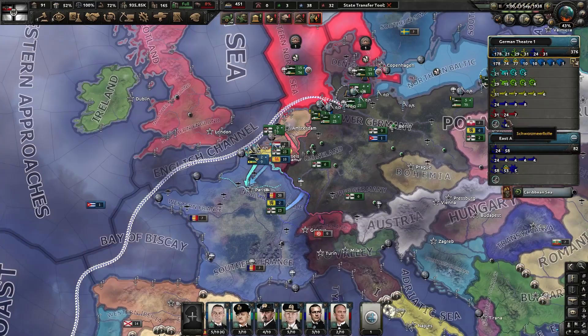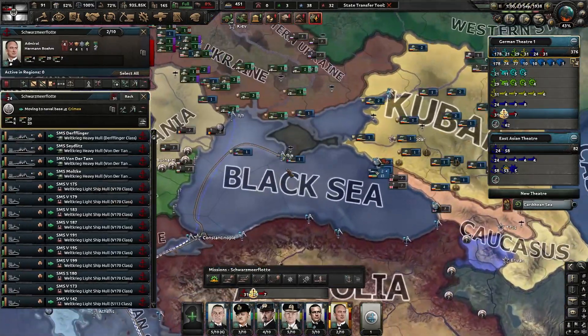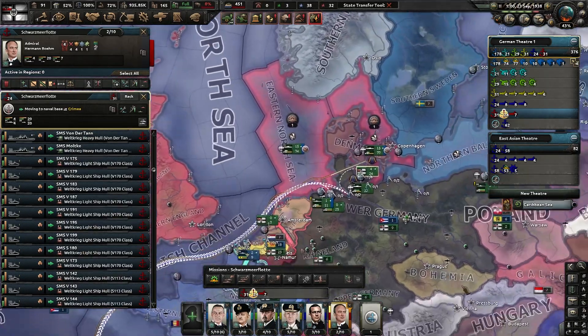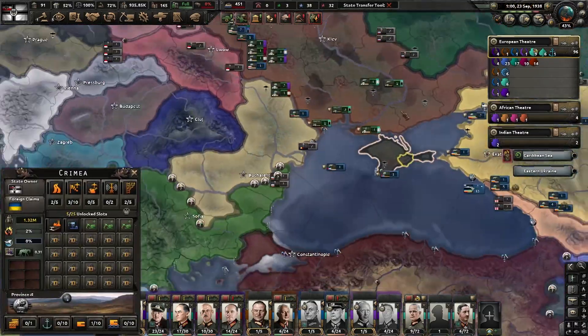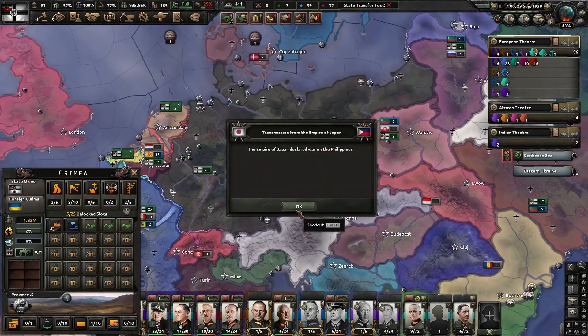I've made a couple changes to the Navy. I'm sending over a fleet for the Black Sea — it's going to be made up of some battle cruisers and 20 of those early destroyers, just to have something over there. I annexed Crimea from the Ukrainians for breaking away from us, so you might as well have a naval presence.